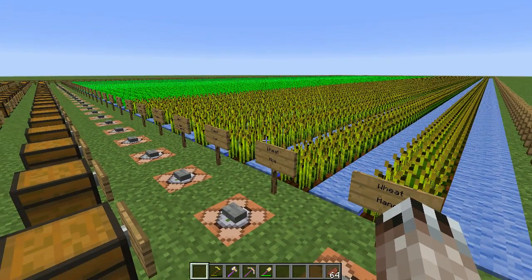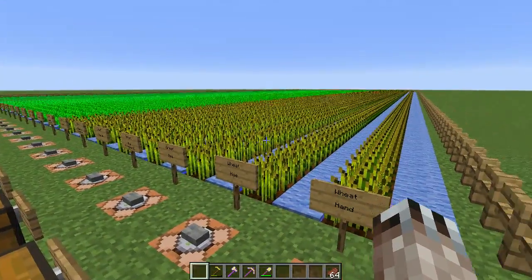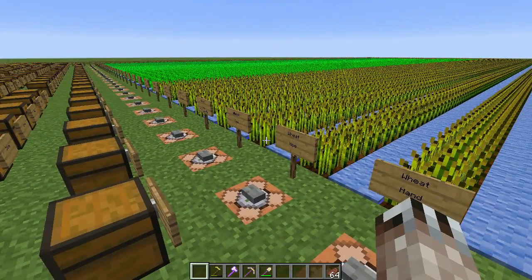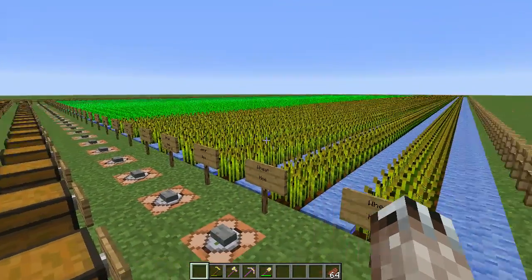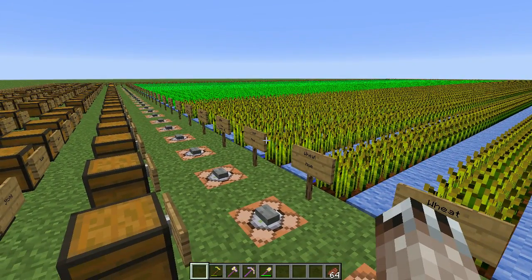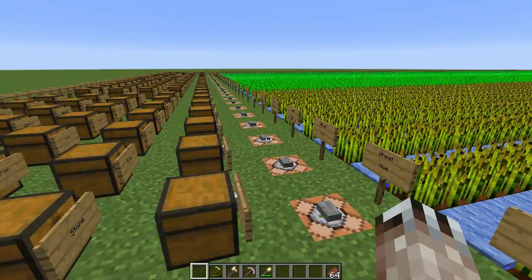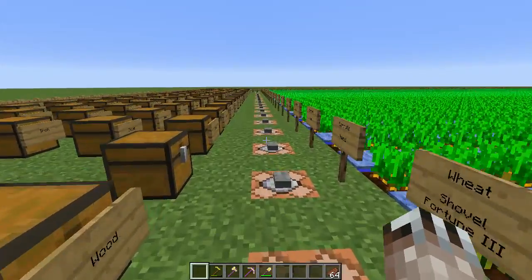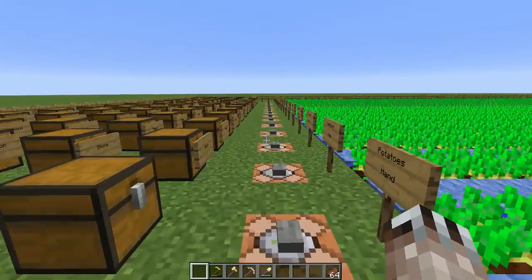The only thing that really makes a difference: for carrots and potatoes, you want to harvest with a Fortune III tool — and it can be anything, even a wooden axe. Shovels are not great because you end up digging up the dirt, especially golden shovels. For beetroots and wheat, all you get with a Fortune enchant is extra seeds, and you end up with too many seeds as it is — so you may as well just do those with your hand. That's what I learned — thank you for watching, see you next time on Minecraft Science!